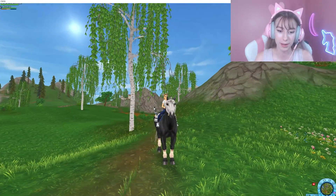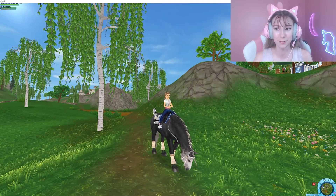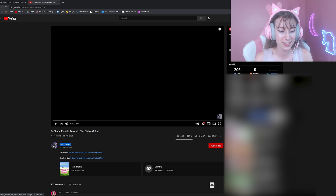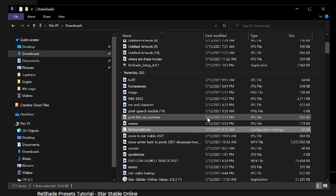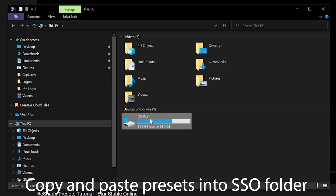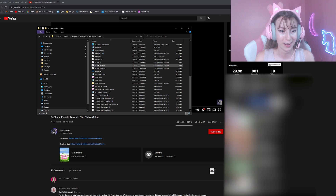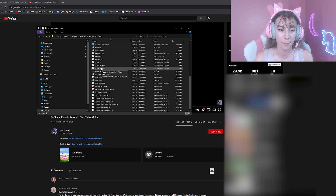Now I'll walk you through how to get the snow/winter preset in Star Stable. First, log out of Star Stable. The preset was made by a member of the Star Stable community — SSO Updates. Watch their video and go to their Dropbox link to download the presets. Once downloaded, your presets should appear in your downloads folder. Copy the file with Ctrl+C, then navigate to your Star Stable game folder in Program Files and paste it there.